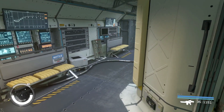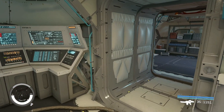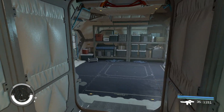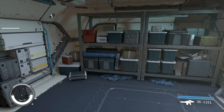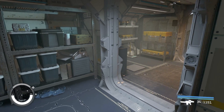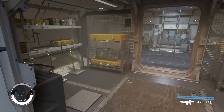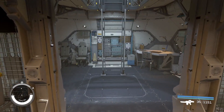This is the computer core, same one as before. This is going to be like a crew wreck area, I guess. And this is the armory where I can store some weapons for display and stuff.